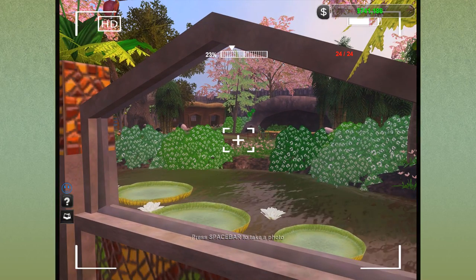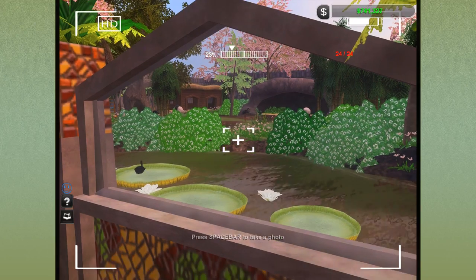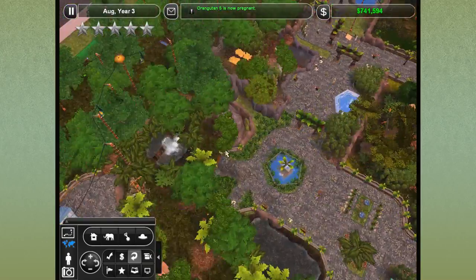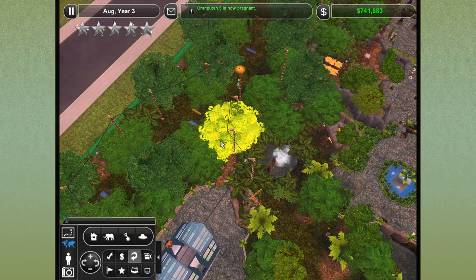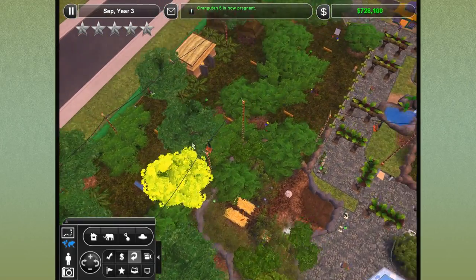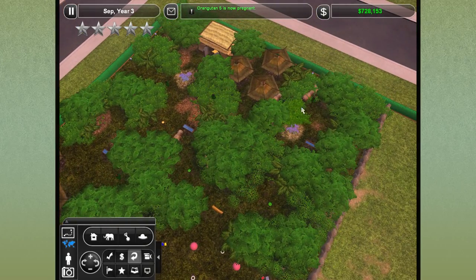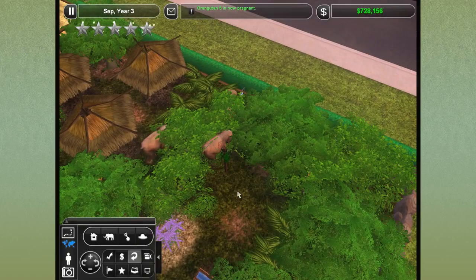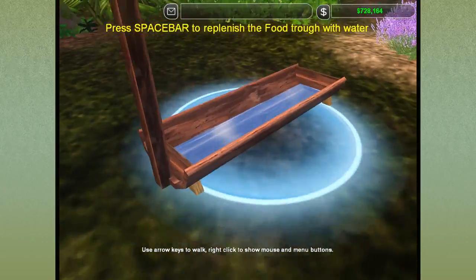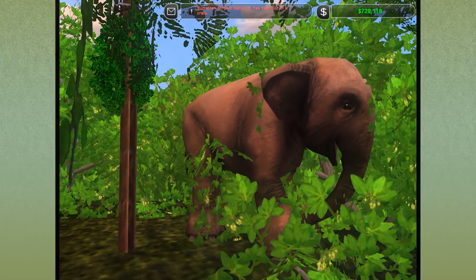Not only did I forget that today is panda day and that we needed to check on our pandas, but I also forgot that the last time we worked in the Asian forest zoo, we managed to get Asian elephants! I managed to forget the fact that we had elephants. That takes a significant amount of work on my part to forget we had this entire ginormous enclosure back here for Asian elephants, who seem to be converging in the background.